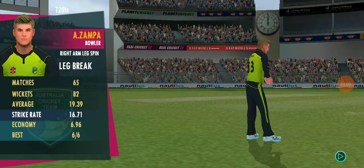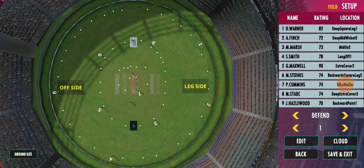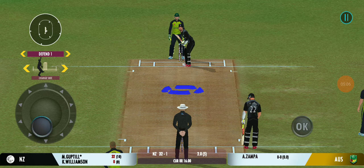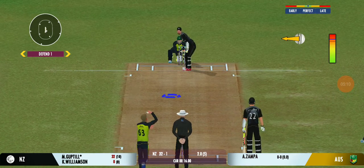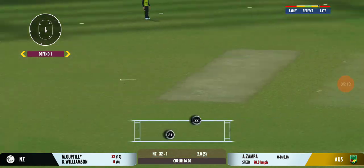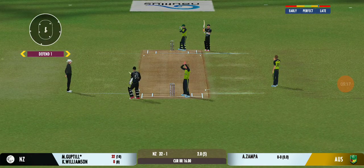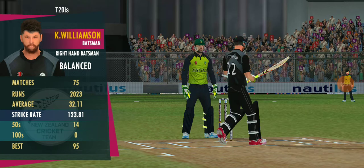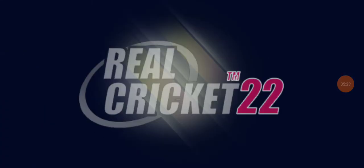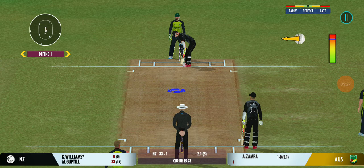Spinner brought into the attack. Mid-off fielder goes to the boundary. Well, that brings us to the end of the power play — the fielding captain can now have more fielders outside the inner circle. I tell you what, he uses the crease well to play the spinners.